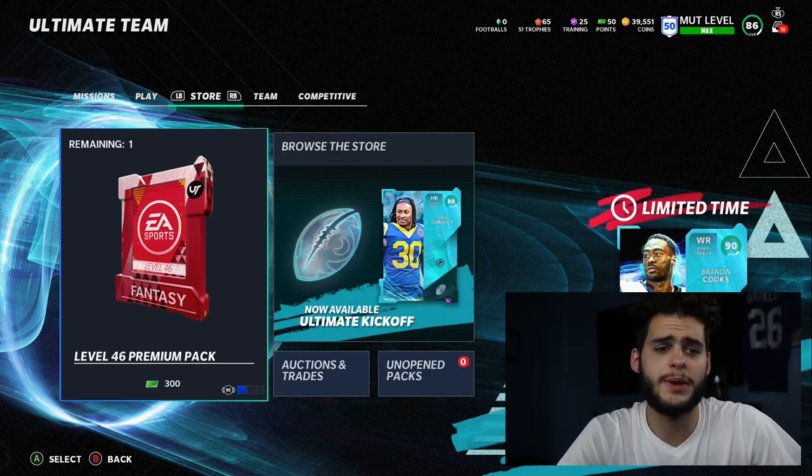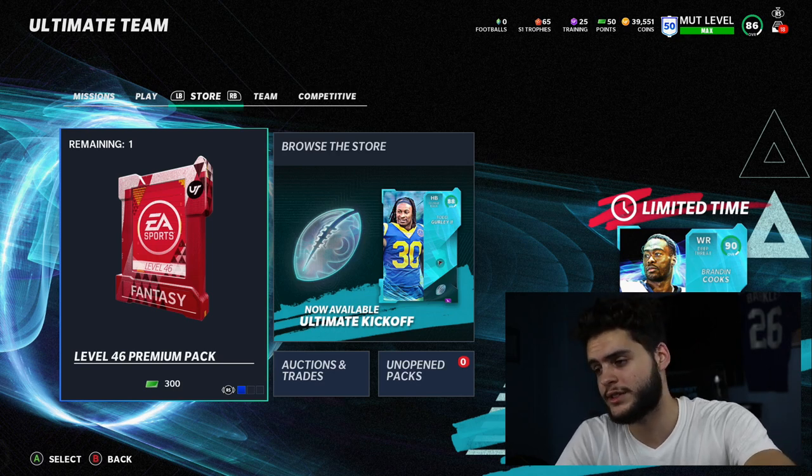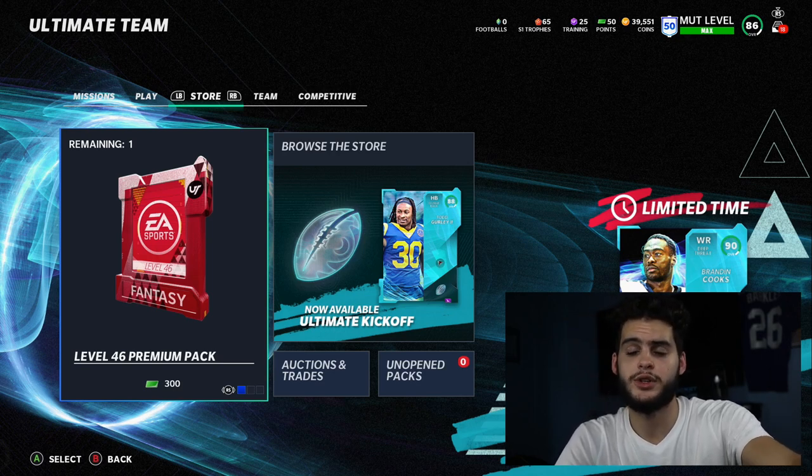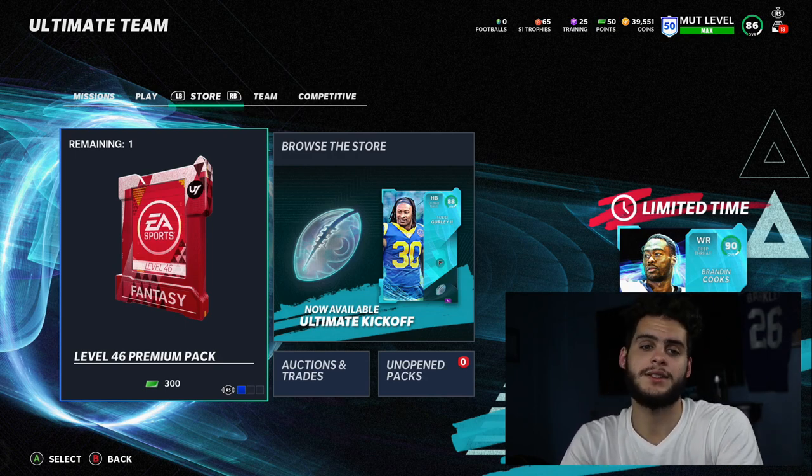That's done it for the video — hope you guys enjoyed. If you're new to the channel, hit that subscribe button and join the family. If you need coins to pick up any of these players or the new kickoff stuff, head over to MuttReserve down below. Use code Poodle at checkout for an additional 15% off already discounted coins. That's been it guys — thank you, I'm out, peace.